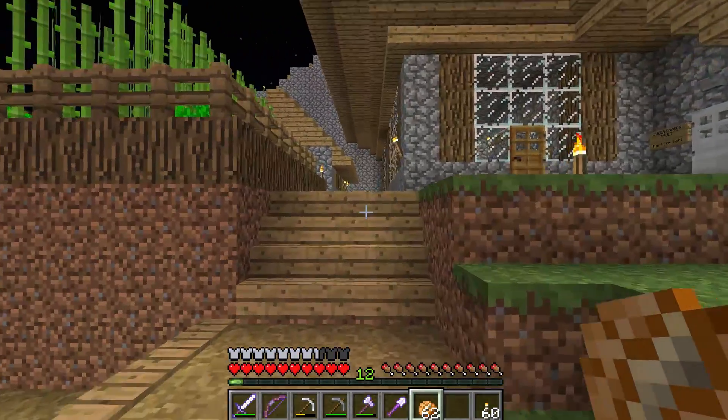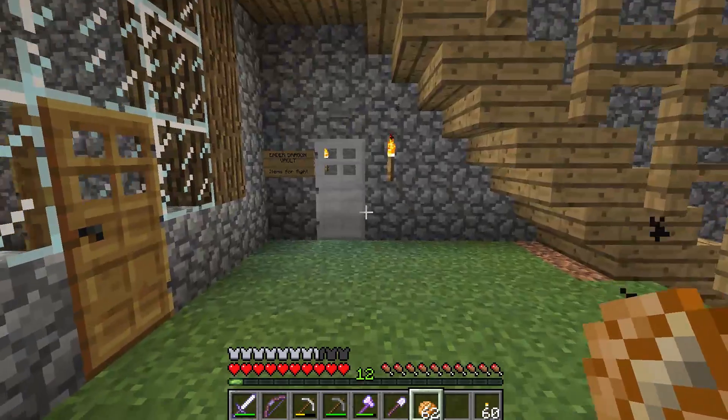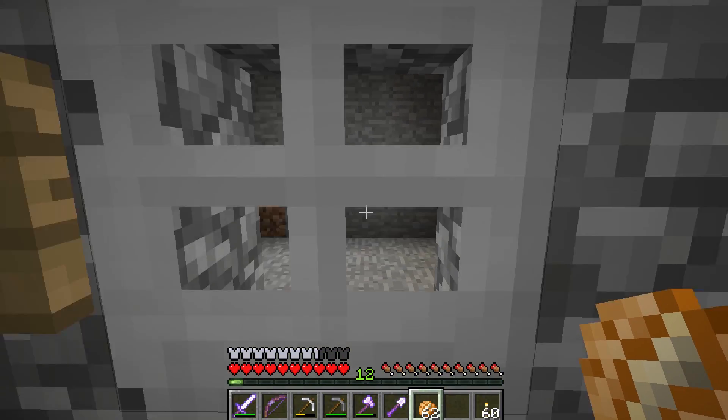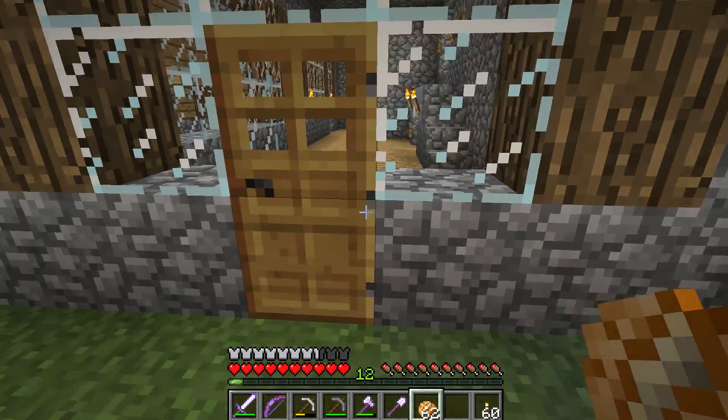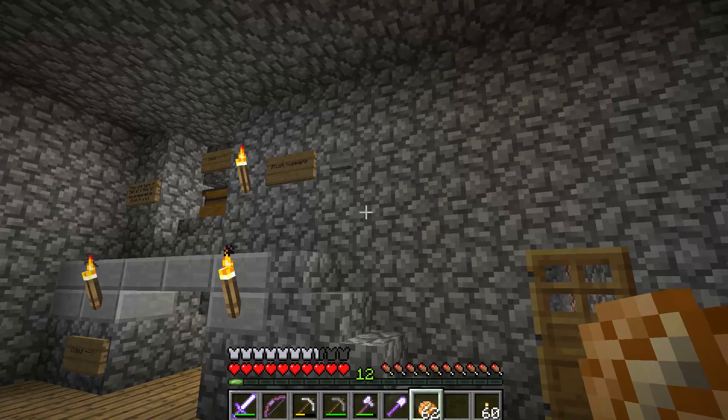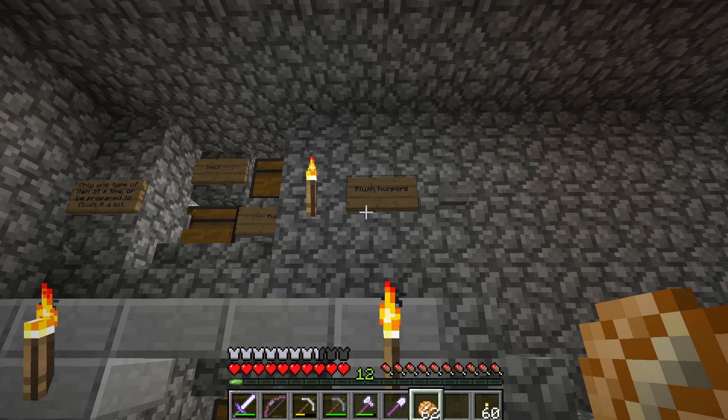Oh, we've got another little room down here. What's this? Ender Dragon Vault — items for the fight. Oh well. I guess we'll have it beat next week, folks. See you later. Such a good series. I'm kidding, I'm kidding.